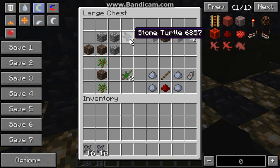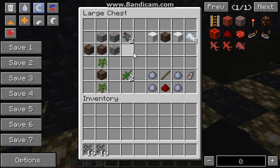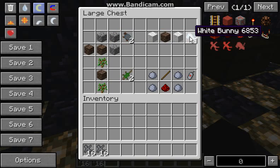To make the stone turtles — these can be mounted by the clay soldiers as well — you need three cobblestone and two soul sand, and you'll get two stone turtles. Now, to make the white bunny, you will need wool and soul sand, and you get four of the white bunnies.